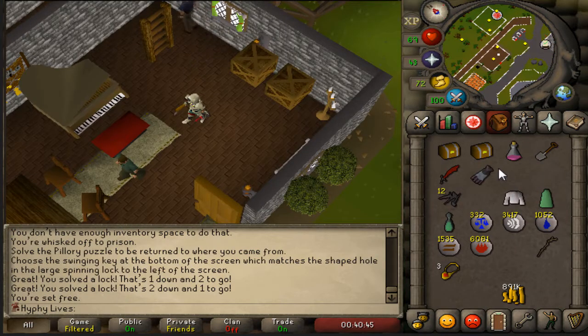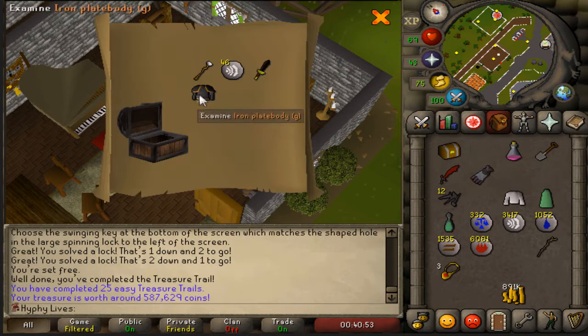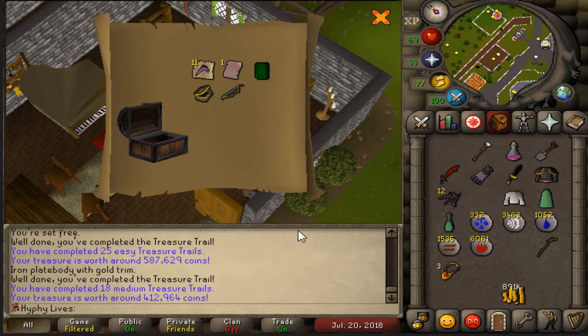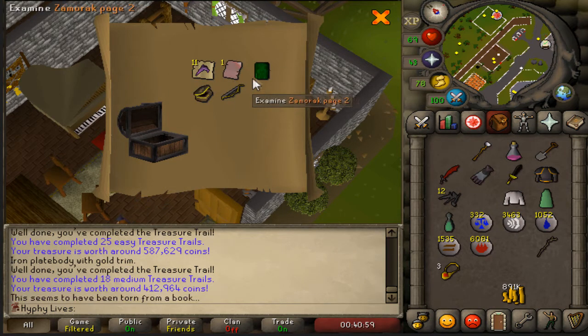We've got two clue caskets here. Here's the easy first — a unique Iron Platebody (g), that's awesome. Medium? Yes! A Zamorak page! Feels good, finally an actual good item.